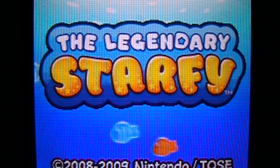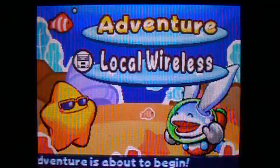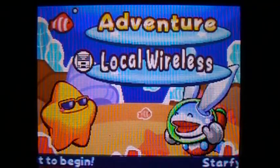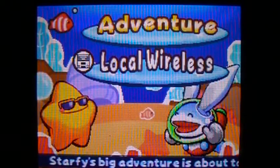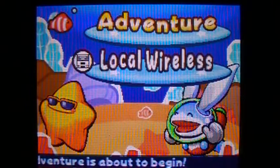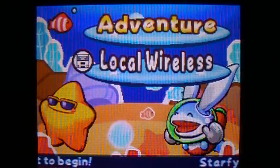The first thing is right on the title screen, which has changed, and I'll have to switch to the bottom screen. Basically what's changed is after you've beaten the game at least once with one file, you get Stuffy with sunglasses. Before we actually beat the game, Stuffy does not have sunglasses.